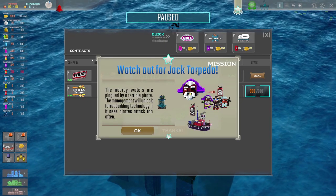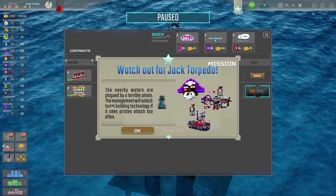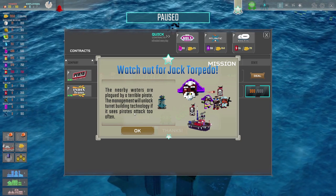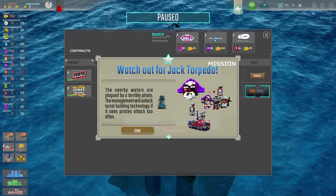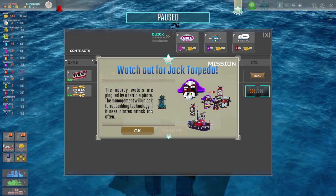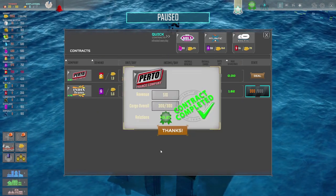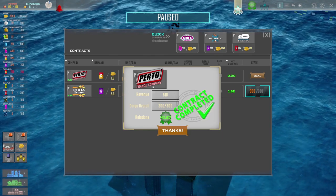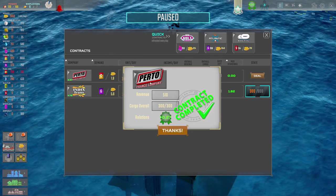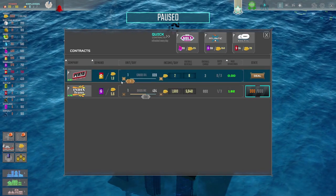Watch out for Jack Torpedo - the nearby waters are plagued by a terrible pirate. The management will unlock turret building technology if it sees pirates attack too often. Why can't you just unlock turret building technology right now? We've completed that contract with the Perto France company. So now let's go back and do that again.